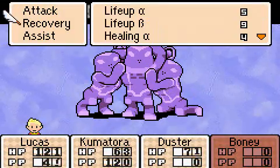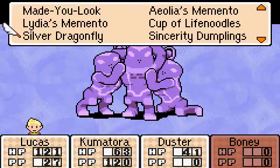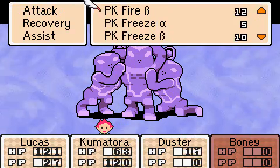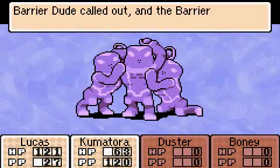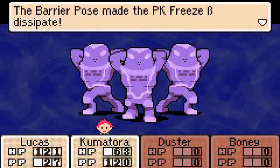Lucas can still do some damage, but Lucas needs to save his PP and use Sincerity Dumplings on Kumatora. I'm going to go on a whim and say they will be weak to Freeze this time. Nope — still Thunder again. So that's going to be a waste.